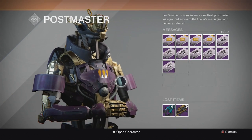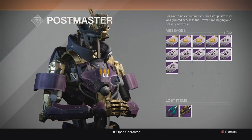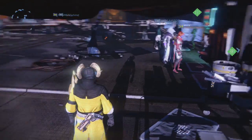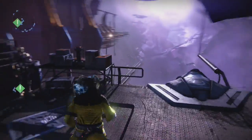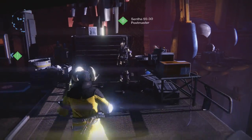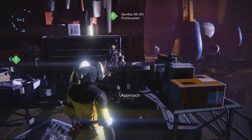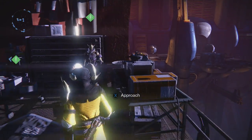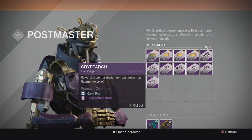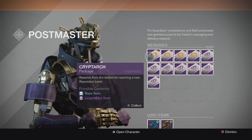We're gonna see what we can get out of these. If you guys missed my last one, there's a link in the description below if you want to check out my previous postmaster package opening. We're still on a quest looking for a shader from Dead Orbit or the ship. I also have some new New Monarchy packages on my hunter, but I'm mainly focusing on Dead Orbit. Let's start off with the cryptarch packages and then move on to the dead orbits after that.